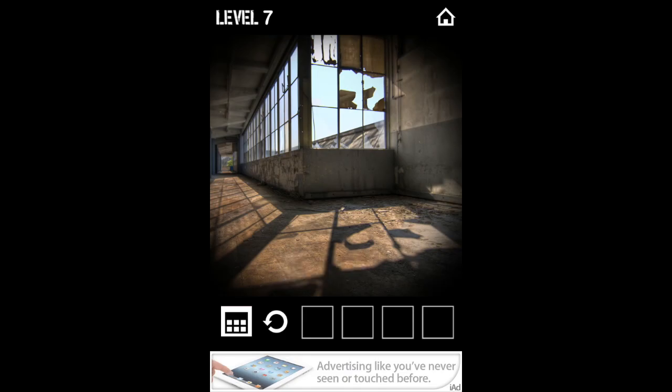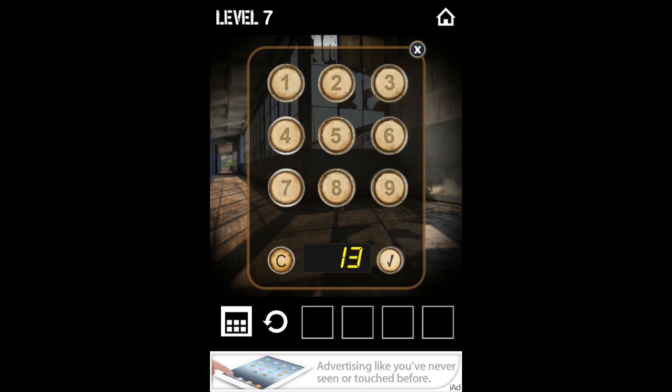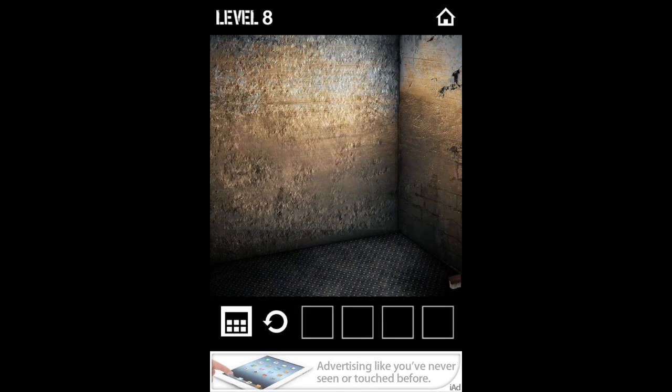Hey guys, I'm going to show you how to pass level 7 of Factory 96. You can see the code is in the shadow, and the code is 135. I'm going to enter that and you're up to the next level. If I helped you out, please give me a like and thank you for watching guys. Bye!